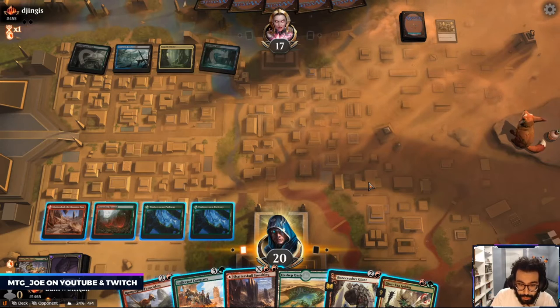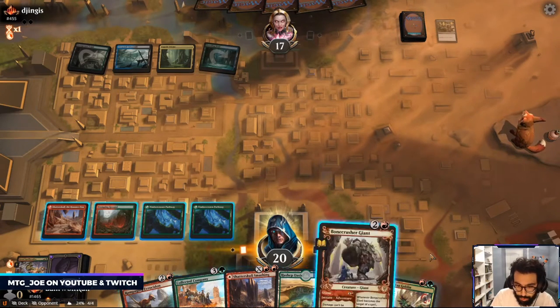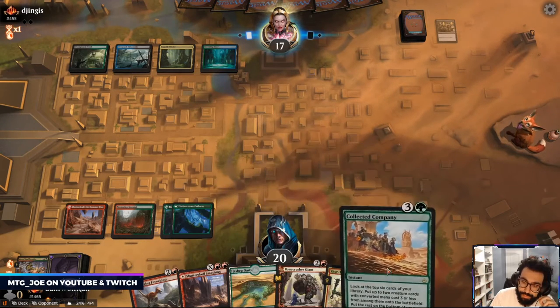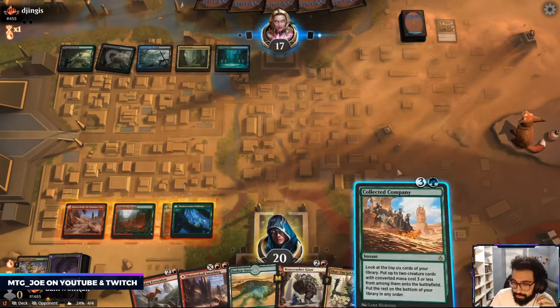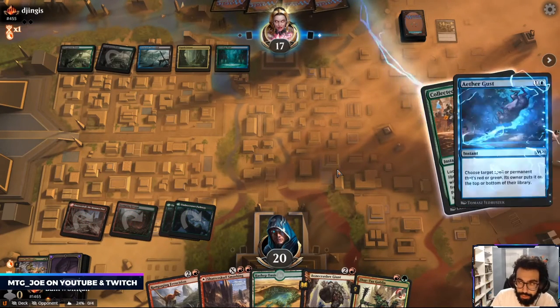I can try to Coco on their turn, and then follow it up with two. I think we do that — it's more mana efficient. Because if they play Nissa here... it's gonna be Aether Gust, we just put it on top, play Zyrta.